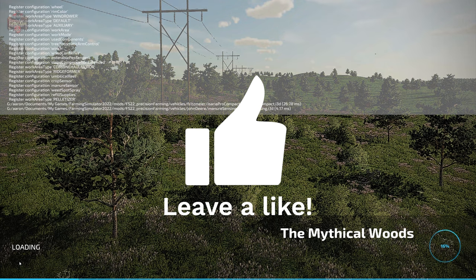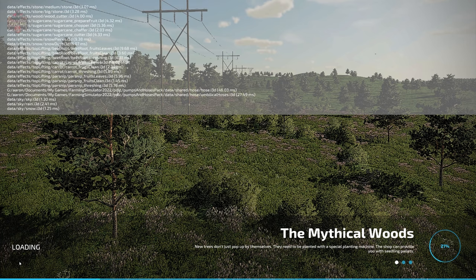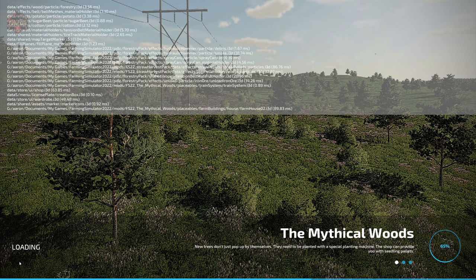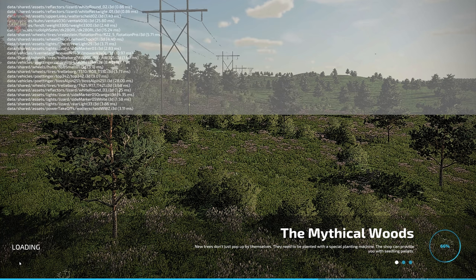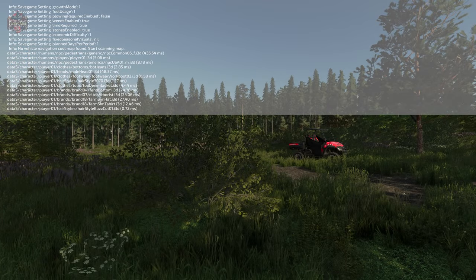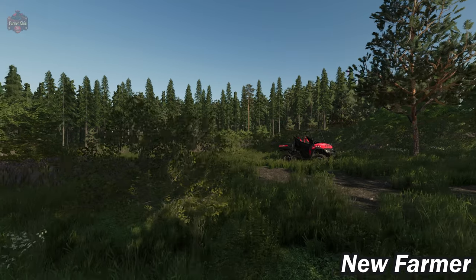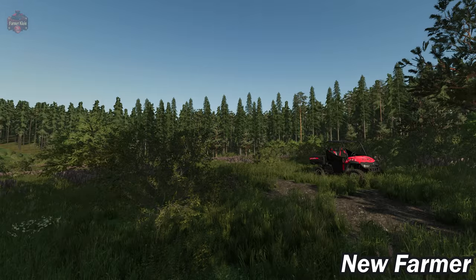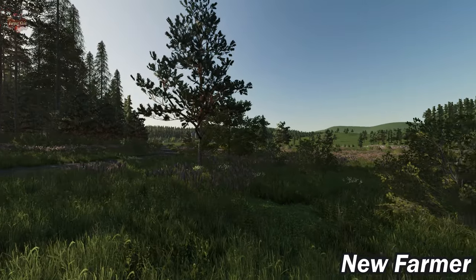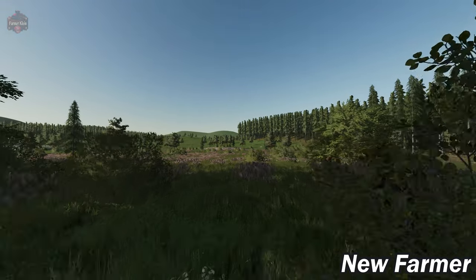If you load this map in farm management or start from scratch, the main starting farm is completely void of all buildings, though you do have your starting machinery in all game modes. If you load this on a low-end system — for example, I use a system with AMD integrated graphics — I was getting a solid 60 frames per second wherever I was on the map. So even with a ton of trees, performance is not a problem.